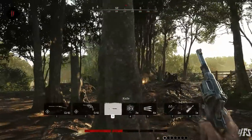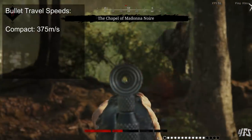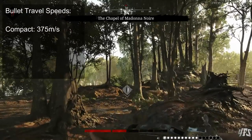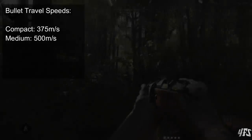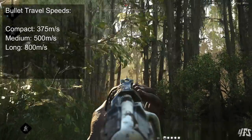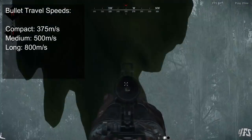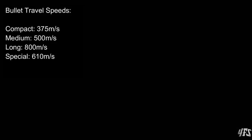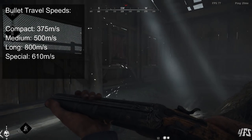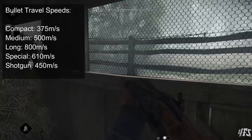All bullets of an ammo type will have the same travel speed. For compact ammo this is 375 meters per second. For medium ammo this is 500 meters per second. For long ammo the speed is 800 meters per second. For special ammo, which is only used for the Nitro Express, the speed is 610 meters per second. Shotguns have a speed of 450 meters per second, not that this really matters at the ranges shotguns are used at.